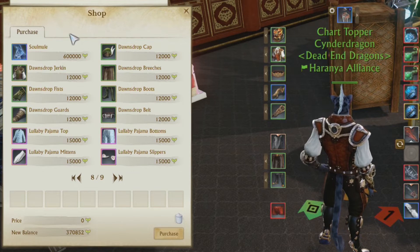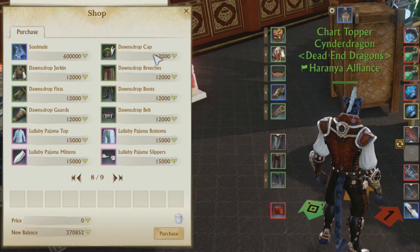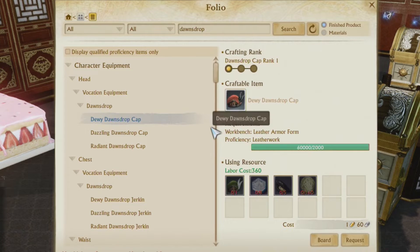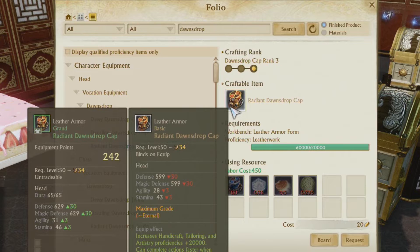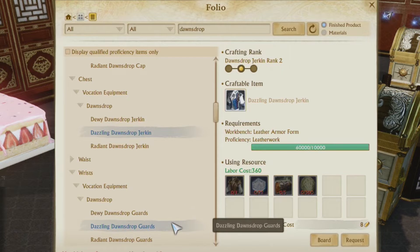That only brings us up to plus 7,000, which isn't really a whole ton to jump ranks. But by upgrading the Dawn's Drop gear, we can get another 5,000 boost for each upgrade. The upgrades can be done a total of 3 times, for a maximum bonus from the Dawn's Drop gear of plus 20,000, bringing our new total to 22,000 bonus — which helps us jump a whole rank on some of those lower ranks. Amazing.